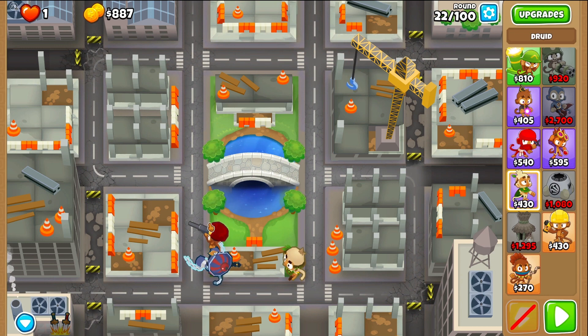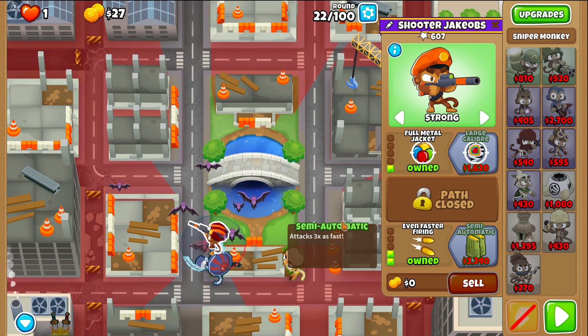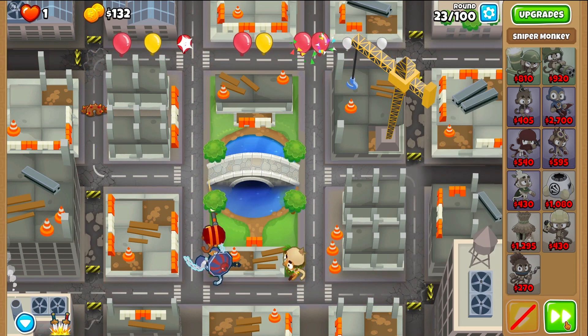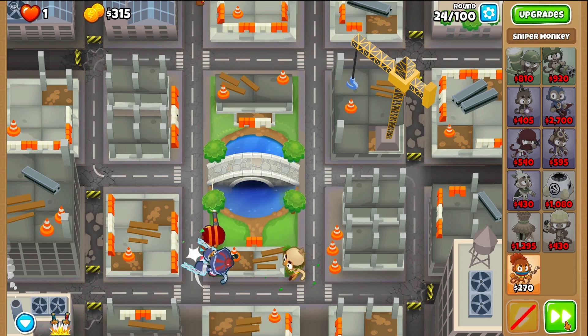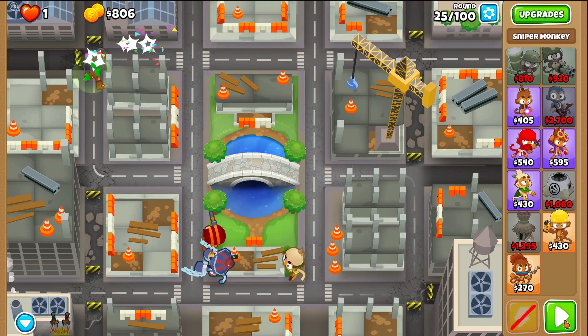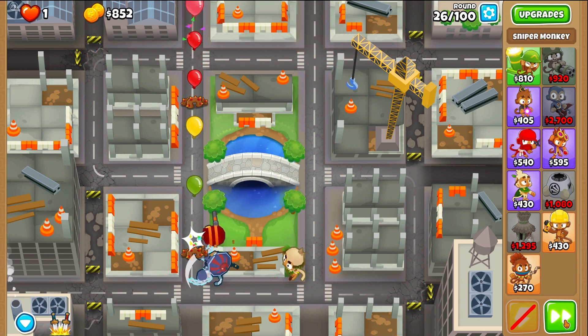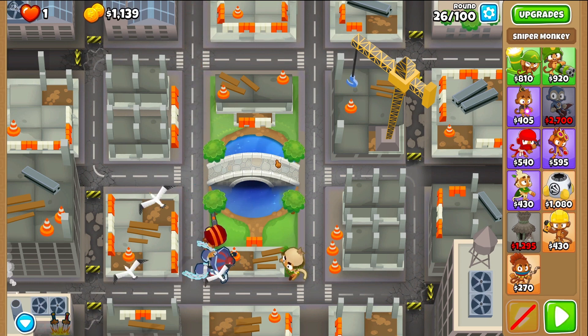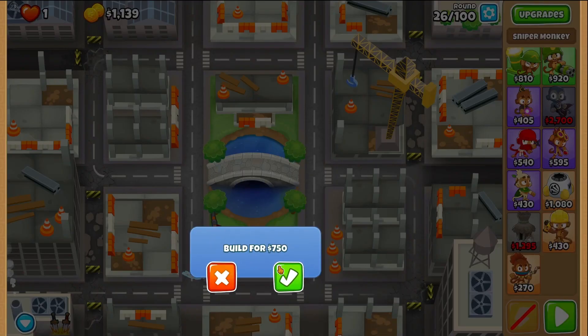At the end of round 22, we'll go to the sniper. Give it Fast Firing and Even Faster Firing. Sauda will get the camo there, don't worry.